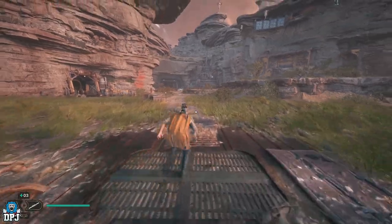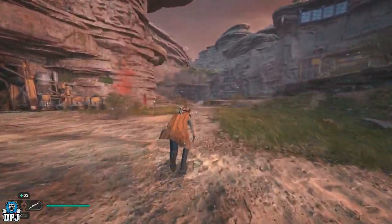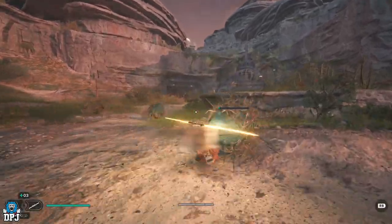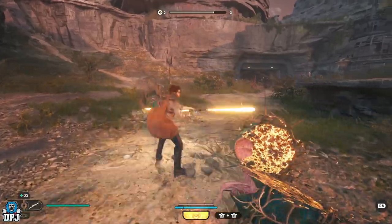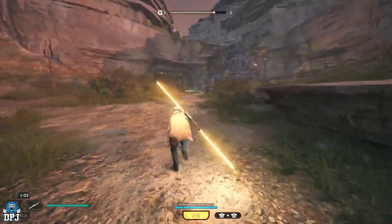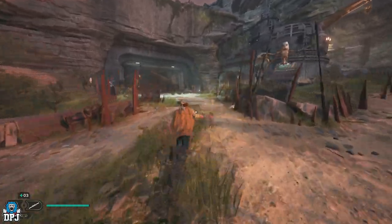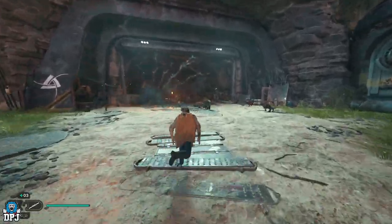Up the vine and then go this way again. You can take out these dudes if you want — that's up to you. Watch out for the spikes. Just run straight across here; there are a couple more enemies around that corner but they're not worth your time. It's way more efficient doing it this way.